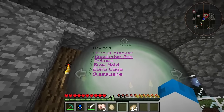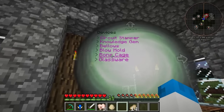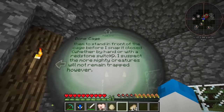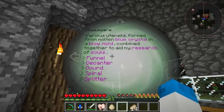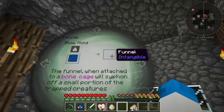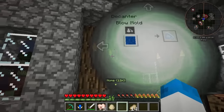We've done that, we've done that, we've done that. We haven't got any glassware yet, and we haven't got a bone cage. The bone cage is eight soul bones. A cage of soul bone is a perfect way to track creatures for my experiments — I just need to stand them in front of the cage before I snap it closed with either a hand or with a redstone switch. I'm going to be using a pressure plate. I suspect the more mighty creatures will not remain trapped, however. And then the glassware: various utensils formed from molten blue crystal in a blow mould combined together to aid my research of souls. We're going to need funnel, decanter, gourd, spiral, and a splitter — five different things that we can actually make.